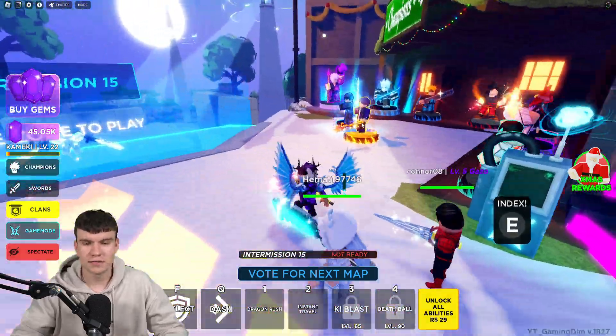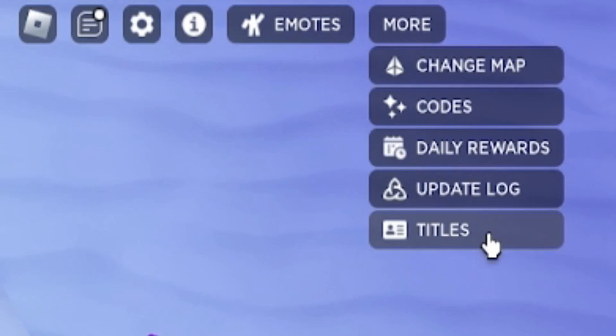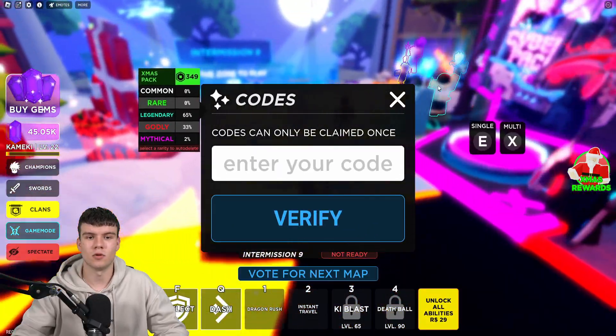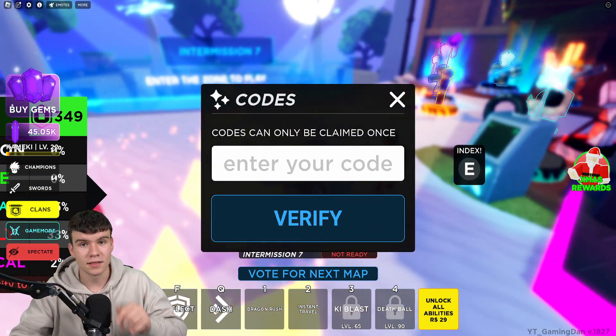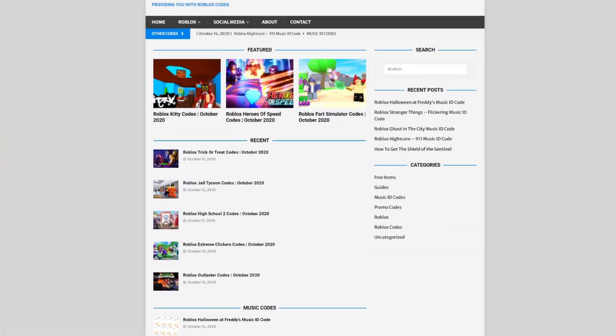So if you don't know how to claim codes, what you're going to want to do is go to the left, click on where it says 'More', then click on 'Codes', and the code menu will come up. Also, are you fed up of watching YouTube videos for Roblox codes? Well, I've got a solution — rblxcodes.com. On that website you can find game codes, music codes, and guides for over 1,000 Roblox games.